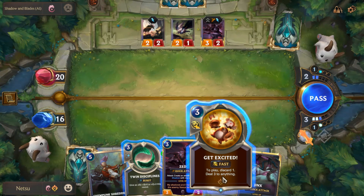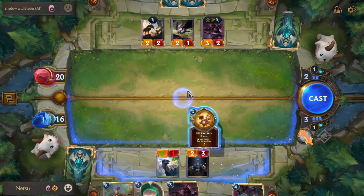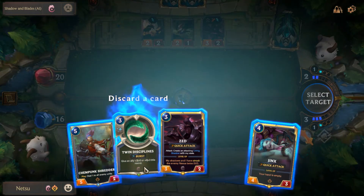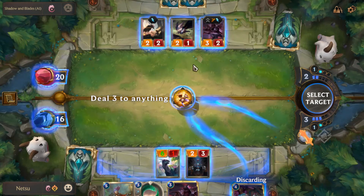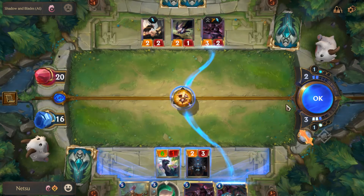I am the blade in the darkness. I think I'll play this one - the Zed is pretty powerful. It's lagging. I will discard - give an eye - that could be very useful. And it'll destroy this guy because he has some pretty powerful abilities.